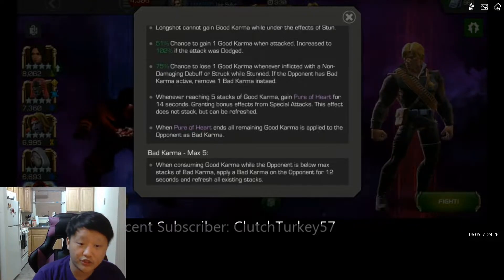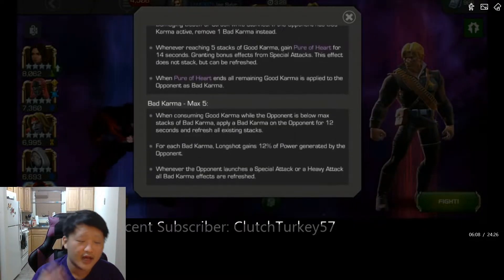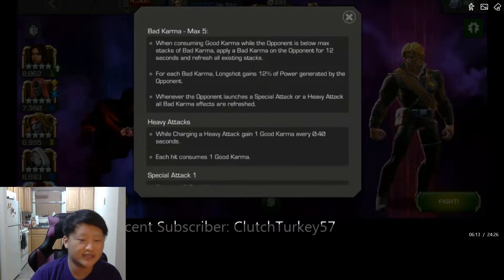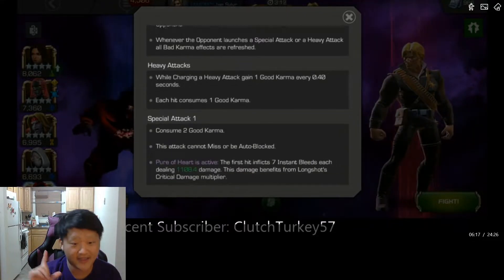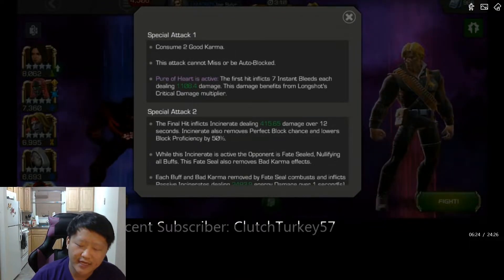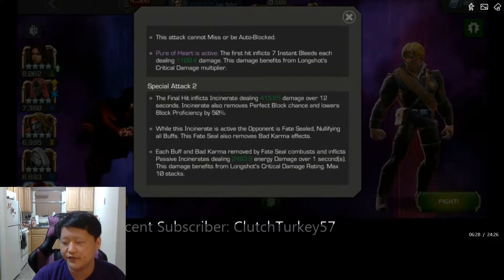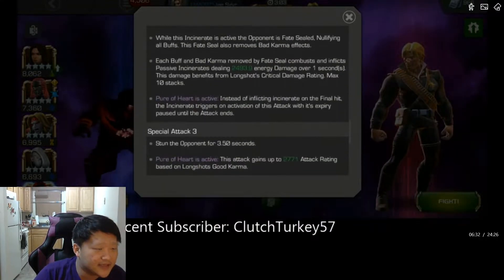The special one is a laser followed by a projectile. Pushing him into a special two isn't really recommended because it's a touch harder to dodge — it's a projectile, followed by a distraction, followed by a projectile from above, similar to Iceman's special two. It's not that hard to dodge once you get the hang of it, but it does do a pretty good amount of block damage if you block it.